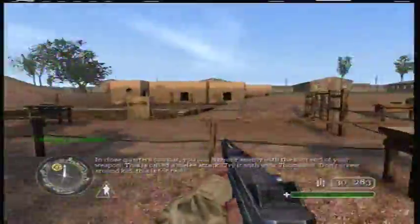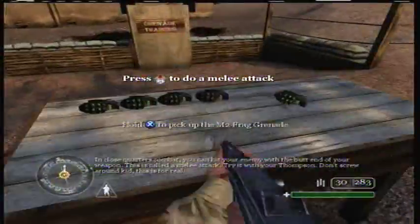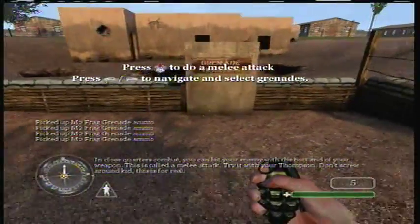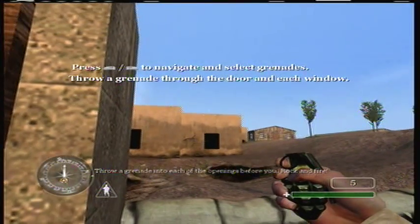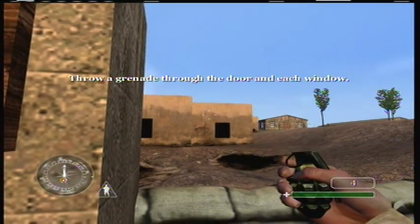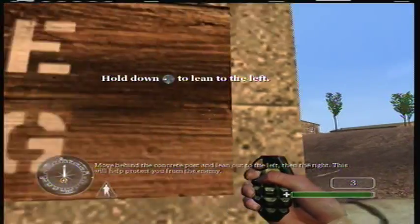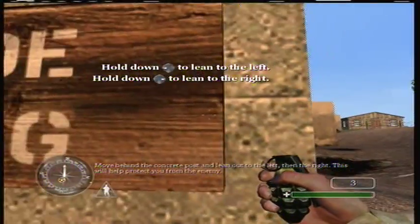In close quarters combat, you can hit your enemy with the butt end of your weapon. This is called a melee attack. Try it with your Thompson. Don't screw around, kid. This is for real. Throw a grenade into each of the openings before you. Rock and fire! Move behind the concrete post and lean out to the left, then the right. This will help protect you from the enemy.